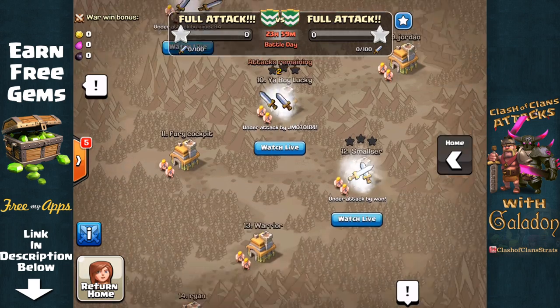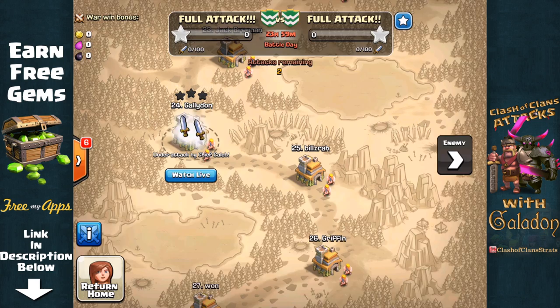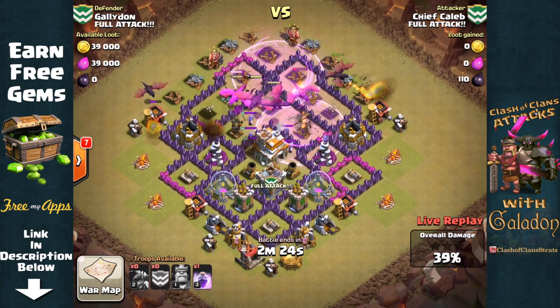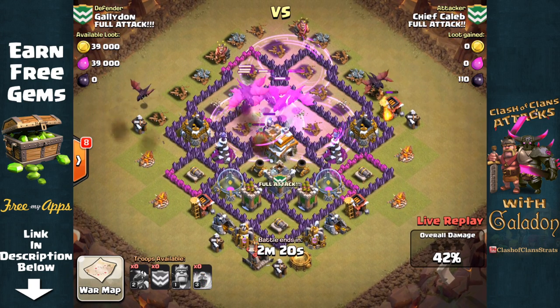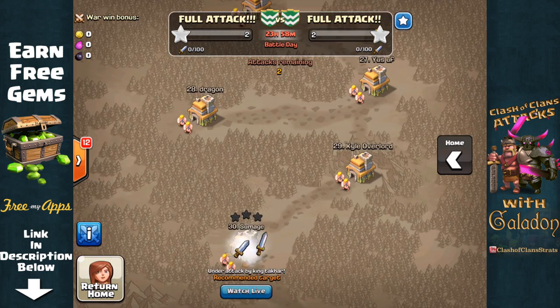Battles going on all over the screen. Everywhere you looked — flashing swords clashing with each other. We had exclamation points pointing in every direction on both sides. Of course my base was being attacked right away, and I was pretty happy with my base layout — those centrally located air defenses. But here come the Masked Dragons with three rage spells, and it is not looking good for Galadon's base. But we move on and take a look at some other attacks.